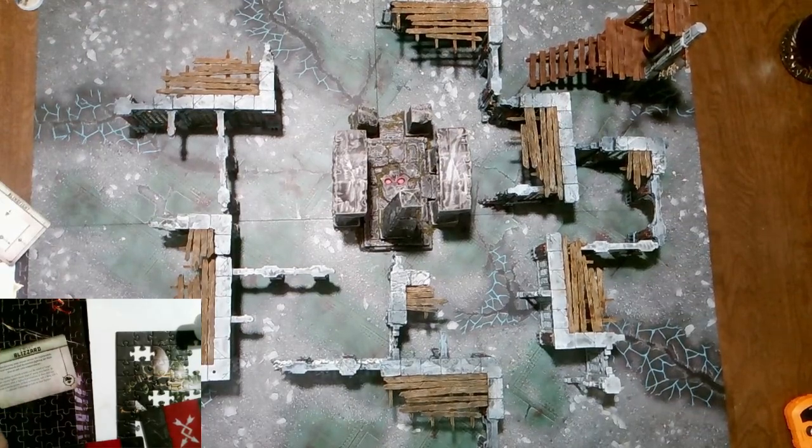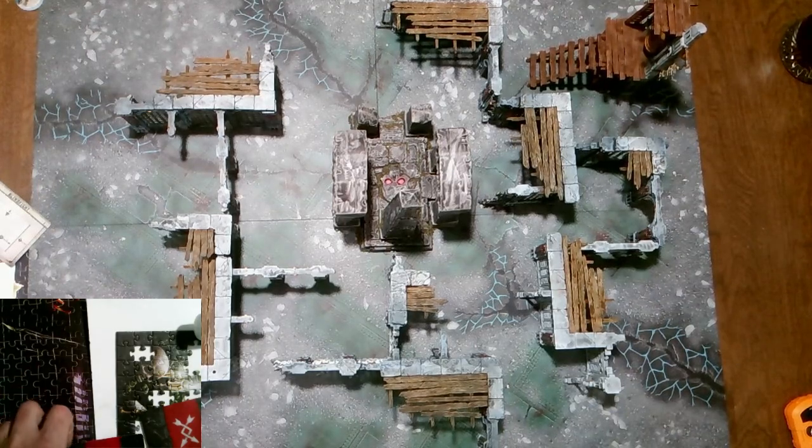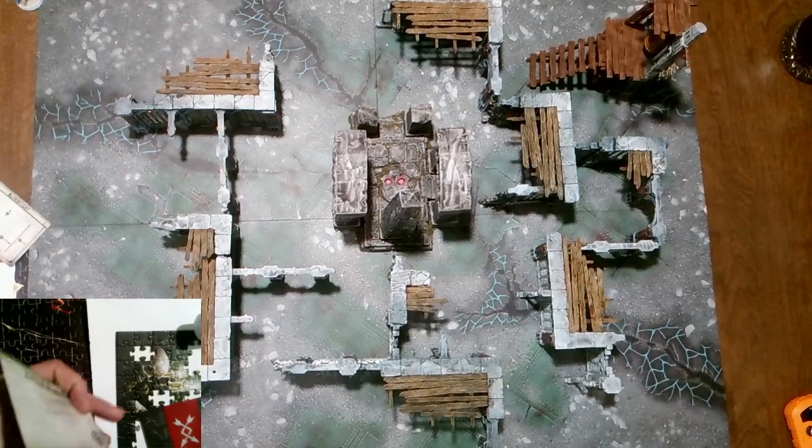The Twist is Blizzard: no ability actions can be used to target an enemy fighter more than 9 inches away. I think my pistols are 8 inches, so I'm okay with this. Also, if a fighter does not make a move action in their activation, roll a die — on a 1, allocate 3 damage points. I have a lot of wounds, but I'm going to veto that since I have a ranged fighter with 15-inch range.